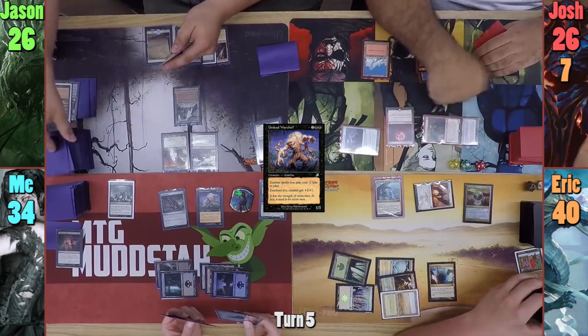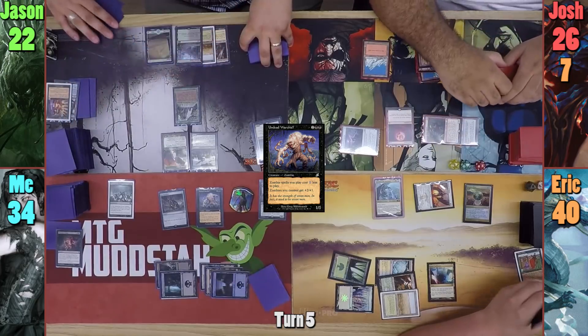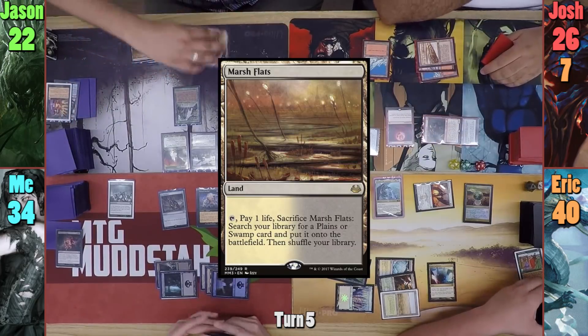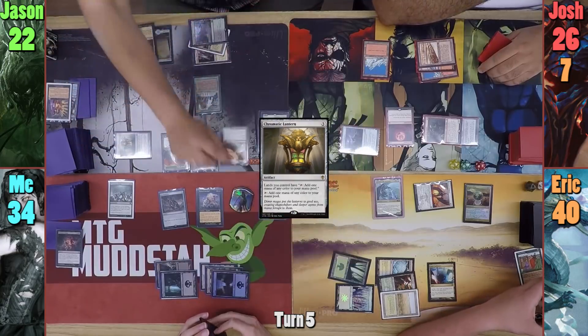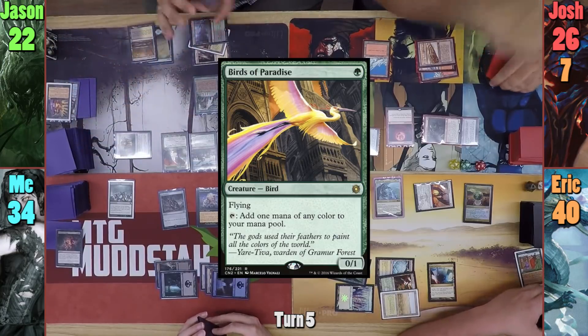Jason uses his Library trigger again and takes another 4 to keep an extra card. He plays a Marsh Flats as his land for turn, and then pays 3 to cast a Chromatic Lantern. This helps, since he can now cast Birds of Paradise, which he does, and he passes to Josh.